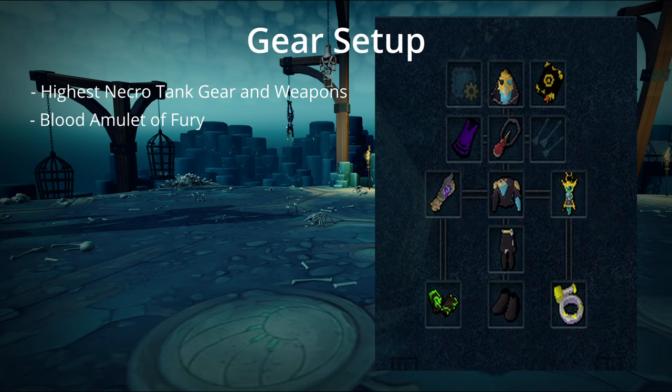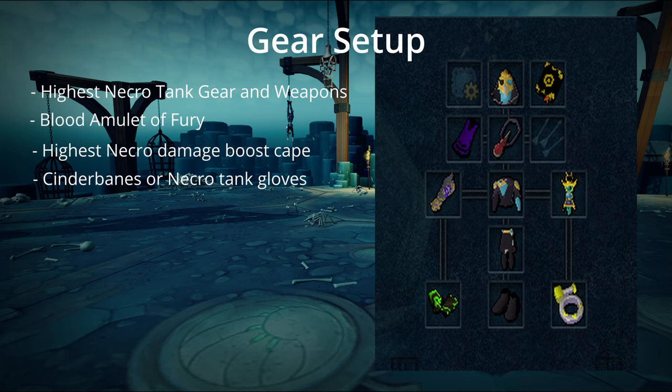Next you're just going to want to have your highest Necro cape. I have the Zuck Cape. If you have the Kiln Cape, that is fine. We aren't using Death Skulls, so this is just whatever boosts your Necromancy damage by the most. Wear that cape and you should be good to go. And then you're going to want to wear some Cinderbane gloves because Greg is poisonable. You're not really here for XP so you're not too concerned if you lose the XP. But this will give you faster kills. If you can't afford Cinderbanes, just wear your Necro gloves — your kills will be a little bit longer, maybe a few seconds.